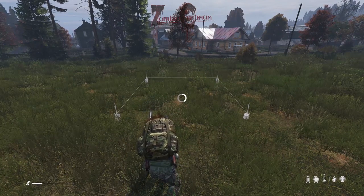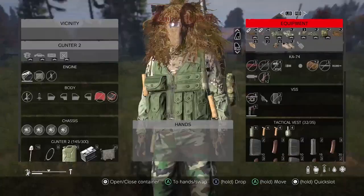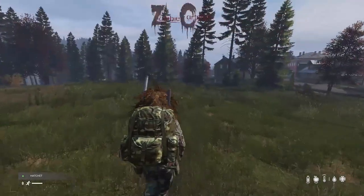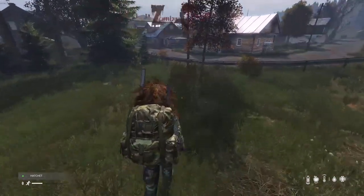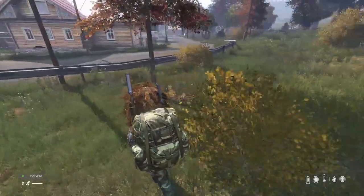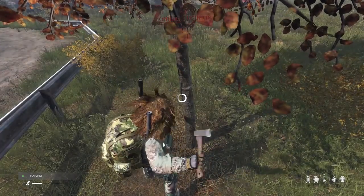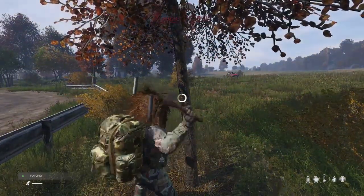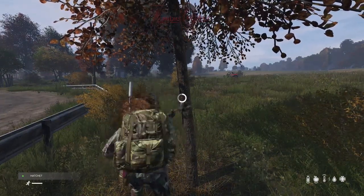Once you decide on the placement for your first watchtower, go ahead and set that down. Hopefully you'll have done this somewhat near a forest, or maybe you have a car or some friends that can help you transport logs, because they are incredibly difficult to harvest in mass quantities. Like I said, you will need about 16 logs, which can take quite a while to get. So get to chopping.